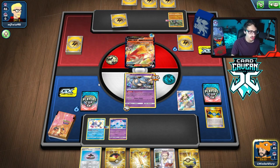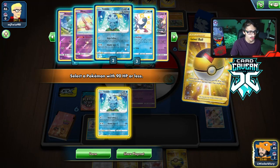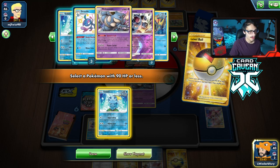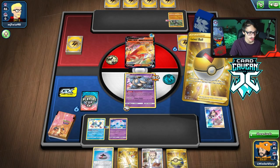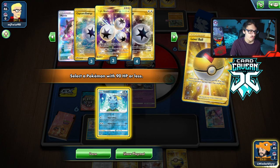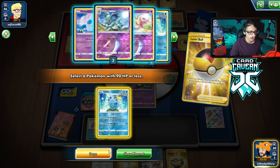I have Ordinary Rod too - I think we just Level Ball. We did prize a Nidoqueen and a Nidoran, but we have all of the Inteleons in the deck. The energies are all in the deck - we did prize two Capture Energies which is fine. Not bad, not bad. We have Evosoda so we can get the Nidoqueen going.